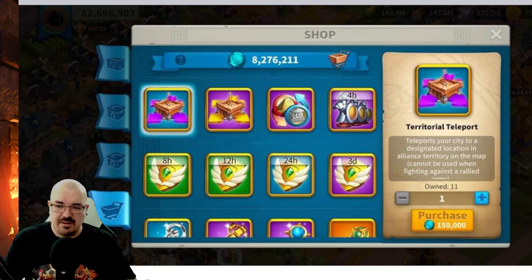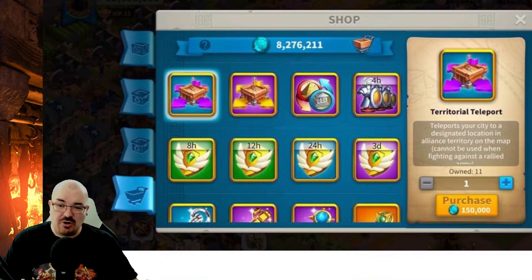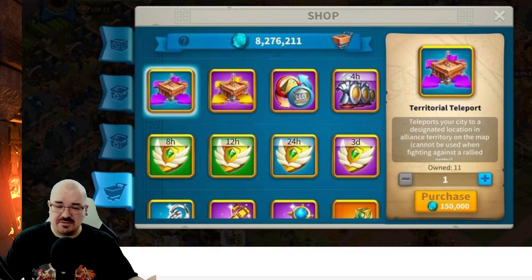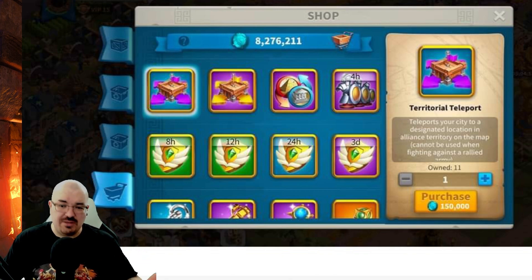A lot of people are probably saving their legendary sculptures, and if this shop ever becomes real, I'm sure they'll be able to buy a lot of keys. You can already see there are keys in the bottom, which makes it a little bit unrealistic to me — legendary keys for the legendary tavern or legendary chest. But if this ever really happens, being able to trade in your legendary and epic sculptures for currency to spend in a shop would be really great.